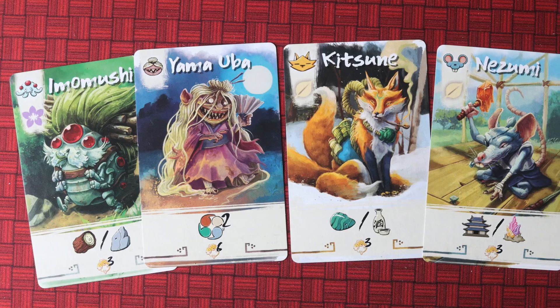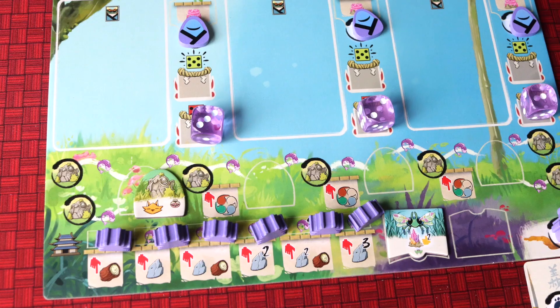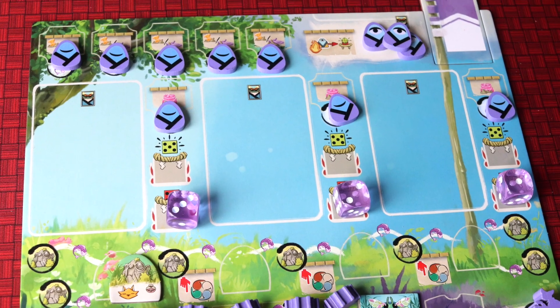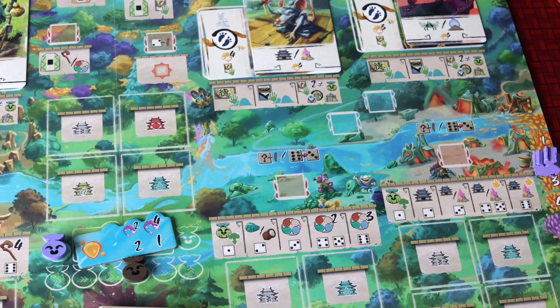In the game, what you're trying to do is get points. You're doing that by deck building — playing cards out each turn onto your player board. Those cards give you actions and unlock dice in whichever order you want, which give you more actions depending on which dice you unlock. And then you can move those dice up and do stronger actions by weakening the dice.